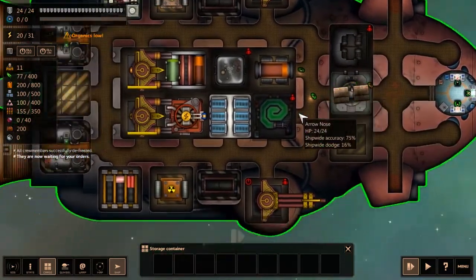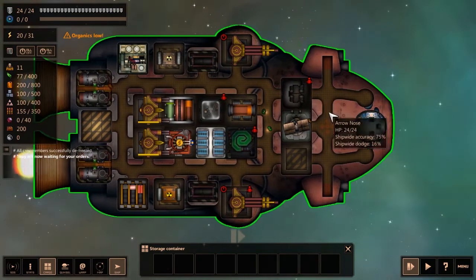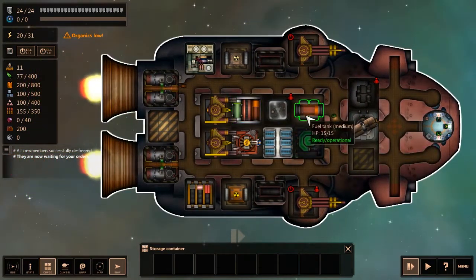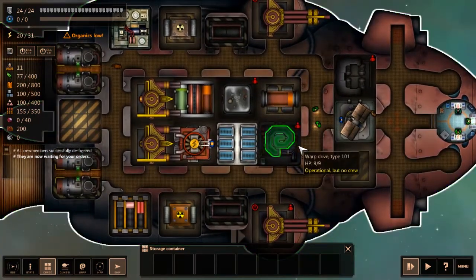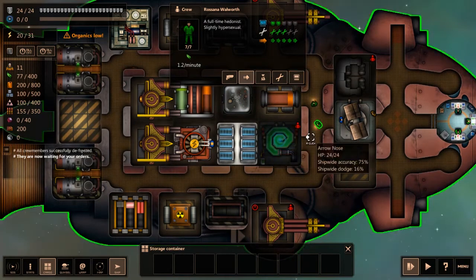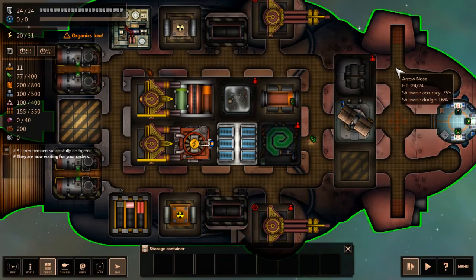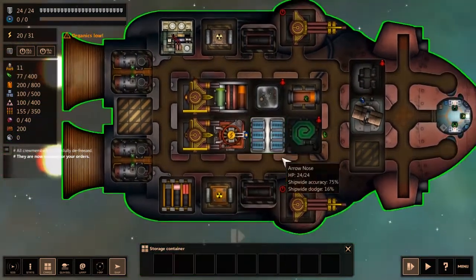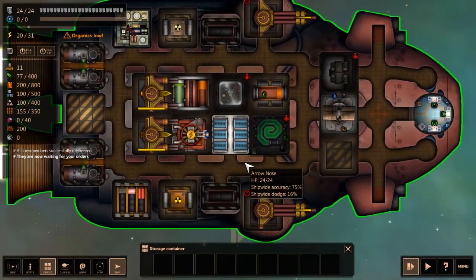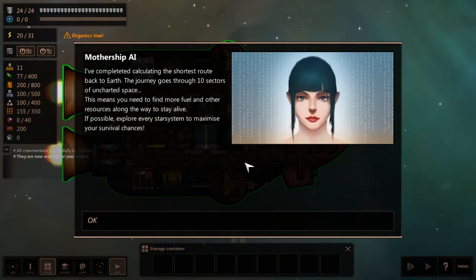You can pick nearly everything up and place it wherever you want — with a few exceptions like engines, which should go on the back. I don't know what the heck a shroomery is, so let's just send someone in there. Assigning crew to their jobs. Mothership AI: 'I've completed calculating the shortest route back to Earth.' Shortest Trip to Earth, you see? The journey goes through 10 sectors of uncharted space.